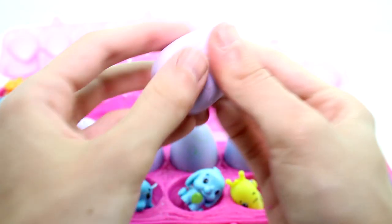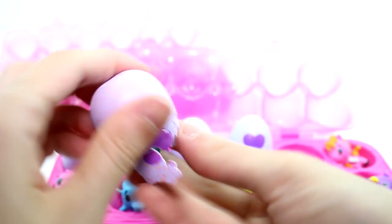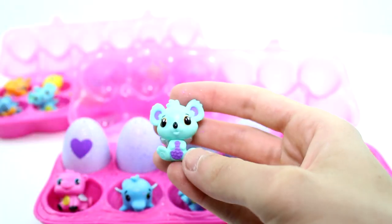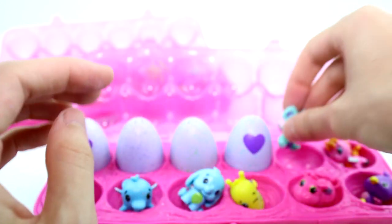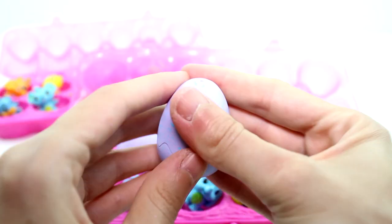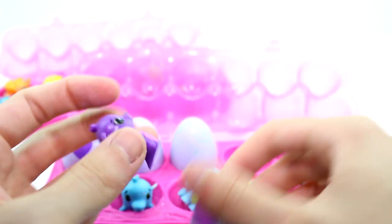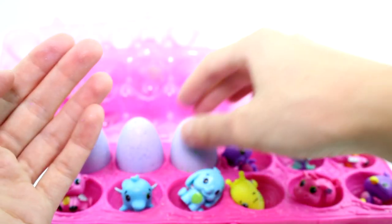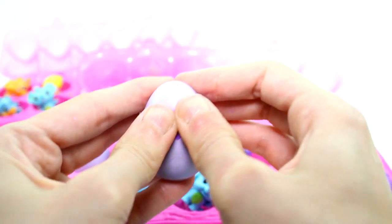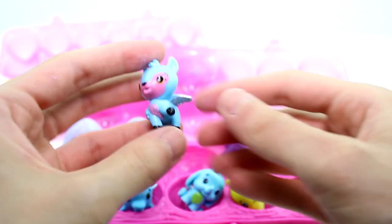And then we have an orange one, which is the desert. And it's a little koala bear. Come on out, little friend. There we go — look at that. Gorgeous. And then we have the light blue river one again. And it's an otter with pink wings. Nice. And then we have this light green one, which I think is the forest. And then we have the little deer.